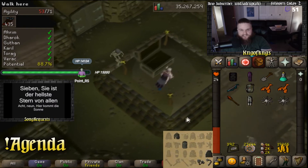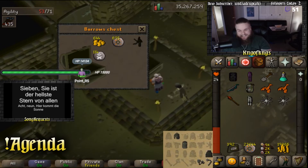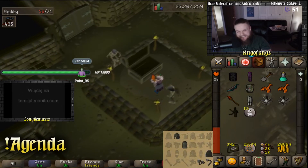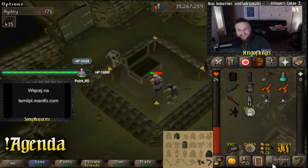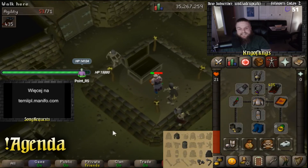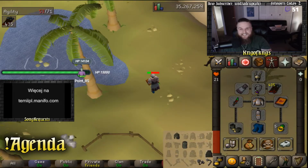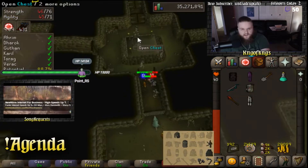What about this chest? Are we going to get lucky at all? Oh my god! Oh my god, what the fuck? Another Verac's piece. We are one piece off of finishing the entire Verac's set — one piece off. All we need is the Verac's helmet and we have the entire set. That is insane.